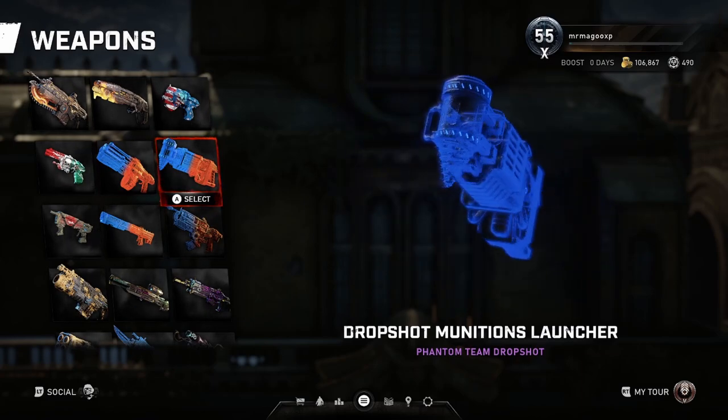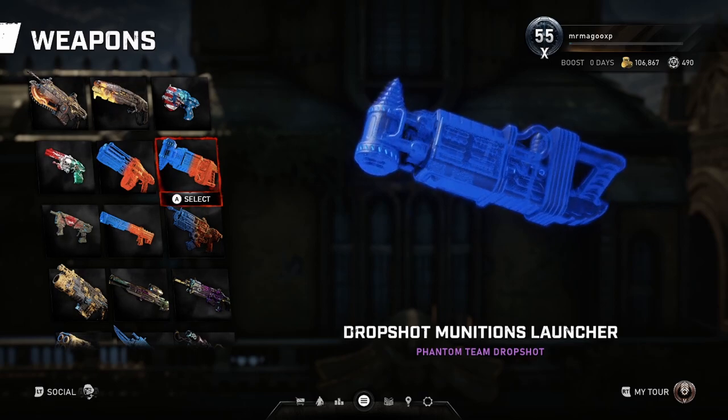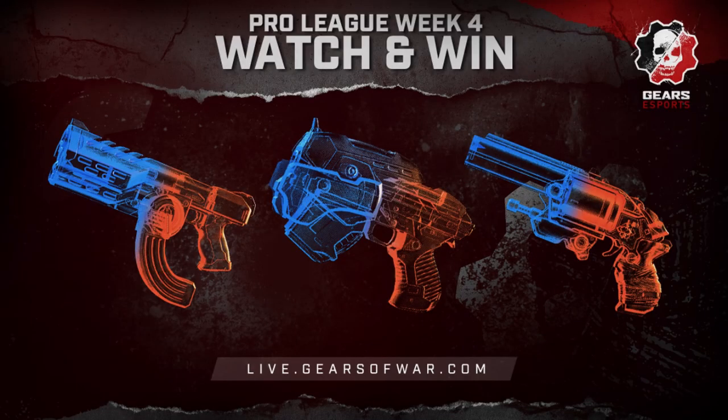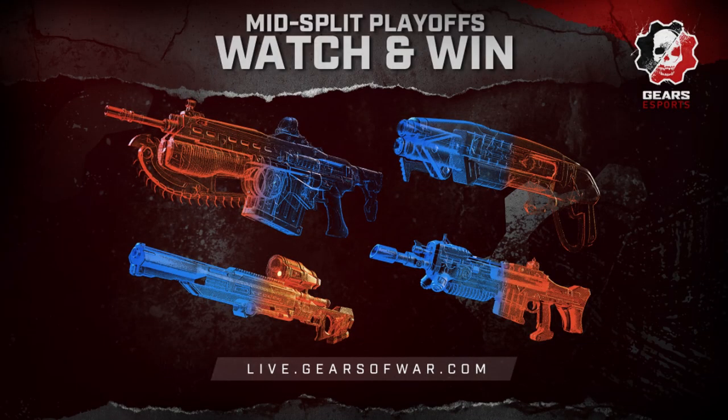For week one we were able to redeem the Boom Shot and the MBAR. Here's the roadmap for Phase 2 events: Week 3, March 9th–10th, you can redeem the Phantom skins for the Hammer Burst, Retro Lancer, and Lancer GL. Week 4, March 16th–17th, you can redeem for the Talon, Snub, and Bolta. Week 5, March 23rd–24th — the last week — you get a second chance on the Boom Shot and Drop Shot, plus the Claw, Mace, and Scorcher. The mid-split playoffs will also let you redeem Phantom skins for the Lancer, Gnasher, Longshot, and Markza.